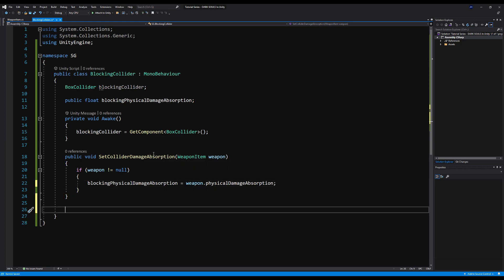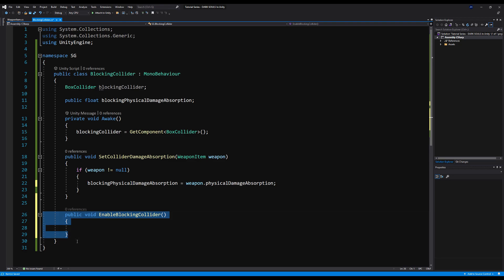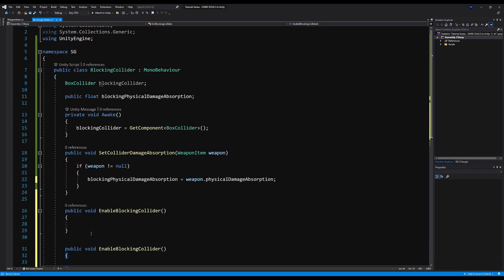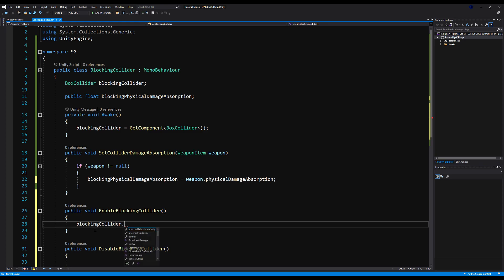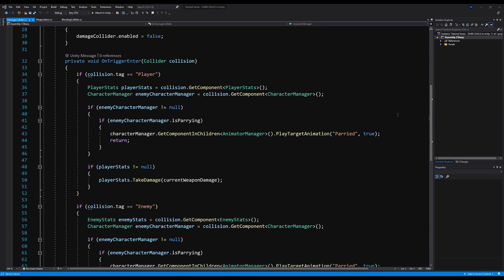That is basically all there is to setting the damage absorption of the shield. Now we're going to make a public void enable and a public void disable blocking collider. This will be the function called to turn the shield on and off, because you only want this collider active while you're actually blocking — otherwise you'd get the effect of blocking attacks when your shield is not up. Enable blocking collider sets blocking collider dot enabled equals true; disable blocking collider sets it to false. We're going to call these functions from another script.